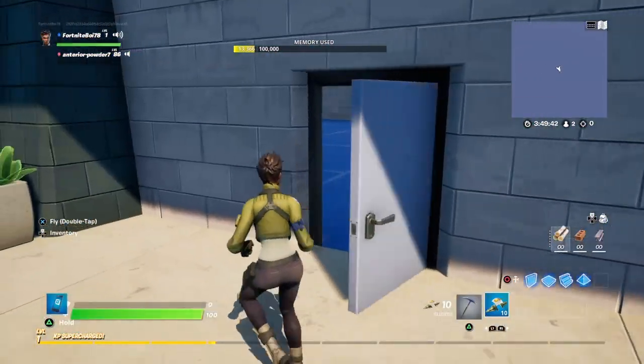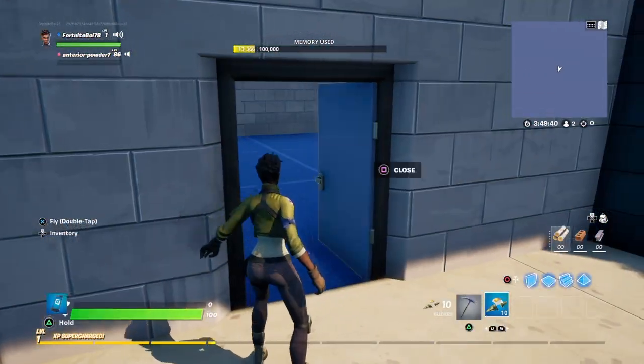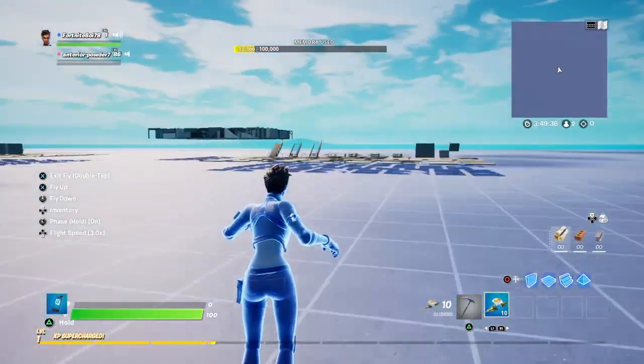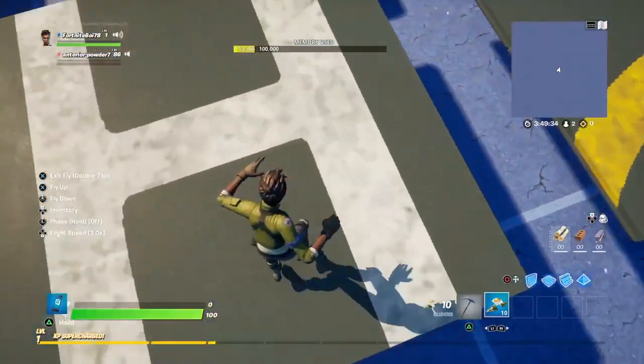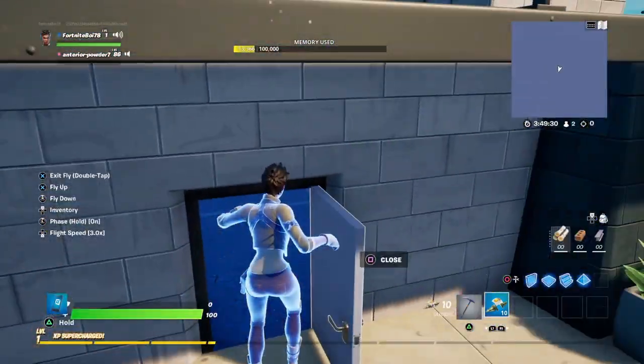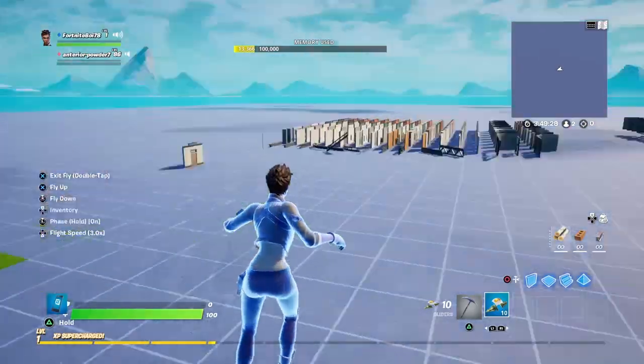What's up everyone, Fortnite Boy back with a brand new video, and today we're going to be doing the Ghost House tutorial part 2. Without further ado, let's get started. For this tutorial, you're going to be doing the interior of it, except we're not doing props quite yet, just the interior design.